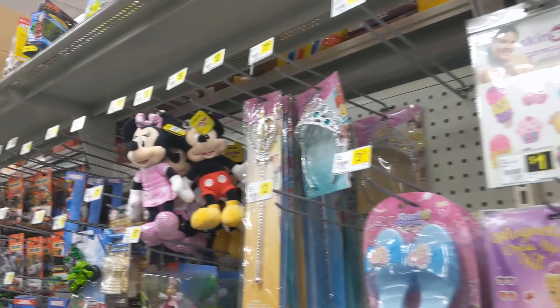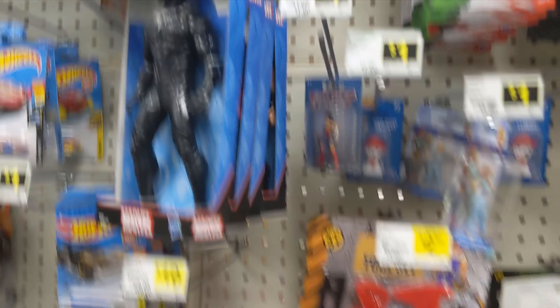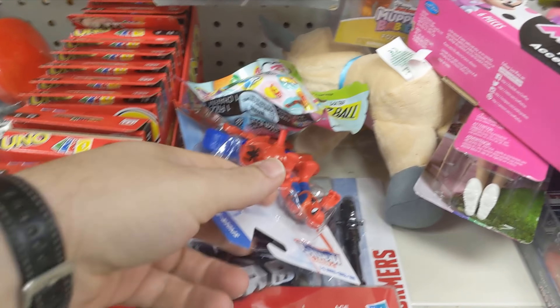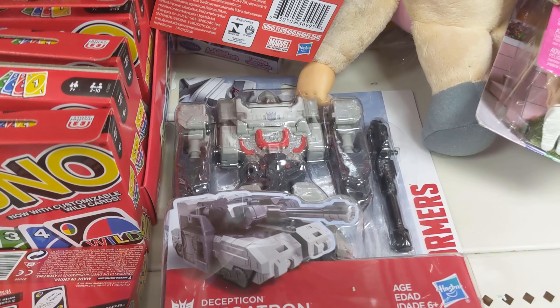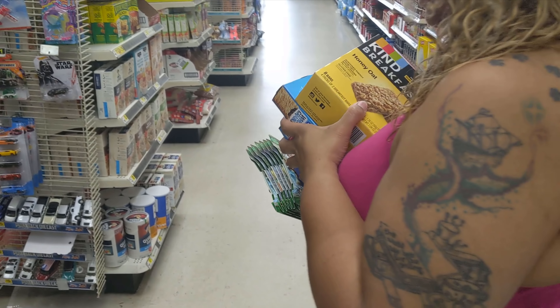They actually do got a pretty good selection of toys here for a dollar store. I really do like this. I like that Black Panther as well. That's pretty cool. Got some Spider-Man action. Very cool. This was hidden by that little Megatron action. That's cool. Ms. M is getting some Kind bars — looks like breakfast bars.